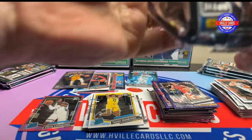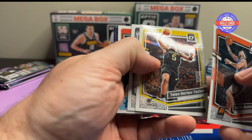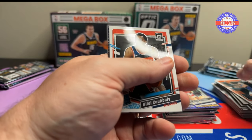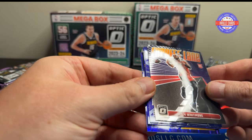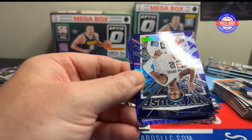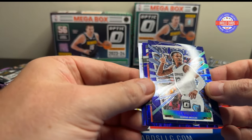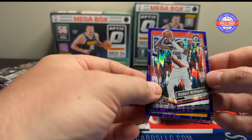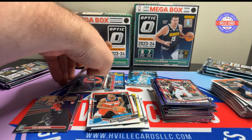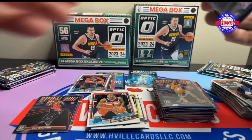I love Optic. Got Booker, Tucker, Lonnie Walker, Bilal Coulby the rated rookie. We got a Cam Whitmore — that is not a Purple. We've got a John Morant Purple My House. We've got a Robert Williams Purple Shock and an Austin Reeves Purple Shock. That is not a Purple, so it goes back to the normal stack.